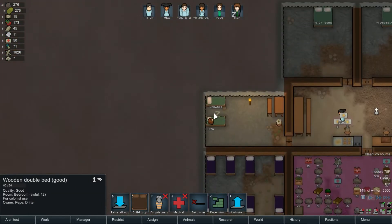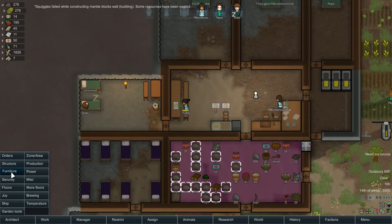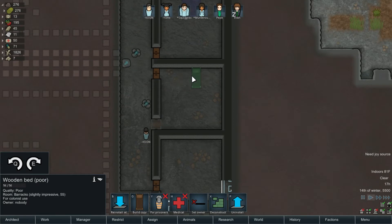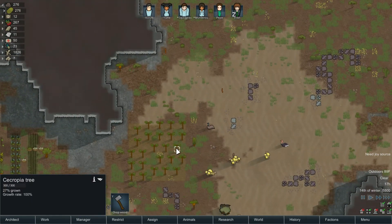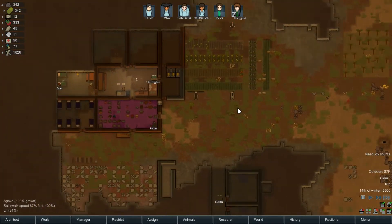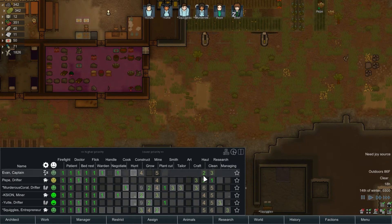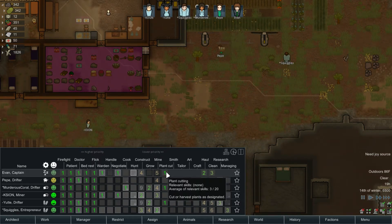Almost all the bedrooms are finished so we'll actually just make Evan's a new bed — never mind, not unless we make it out of steel, but steel beds are ugly. I never make beds out of steel — 8 base beauty versus 12 base beauty for wood. We'll just move these beds down here but keep one for the prisoners. The wood thing is annoying, trees are only 27% grown, so we'll send more people out to chop wood.